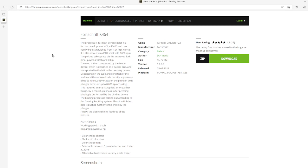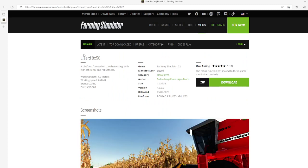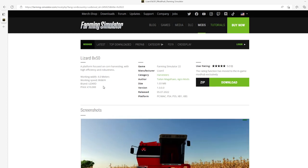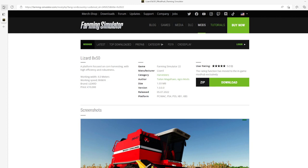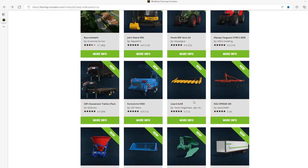Then we have the Lizard 8x50 by Telling Italian. This is a platform focused on corn harvesting with high efficiency and robustness. Working width is 4.0 meters, working speed is 8 km/h, brand Blizzard, price $10,000. Category: harvesters, file size 1.03 megabytes, version 1.0.0.0, released July 5th 2022. User rating is 5 stars from 12 users.